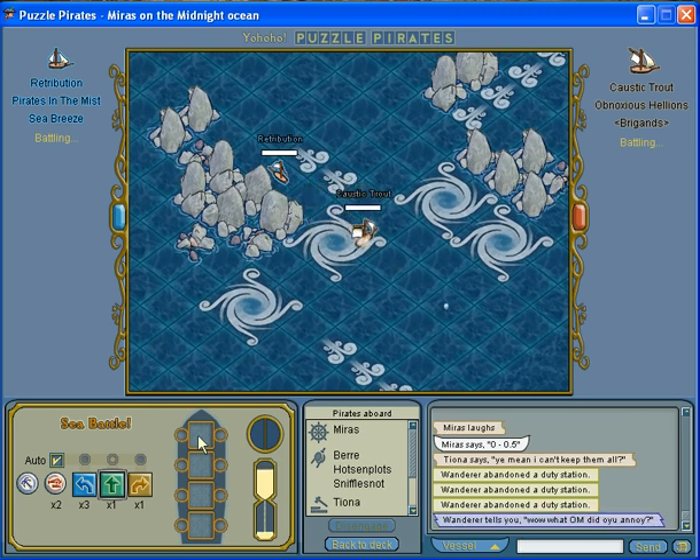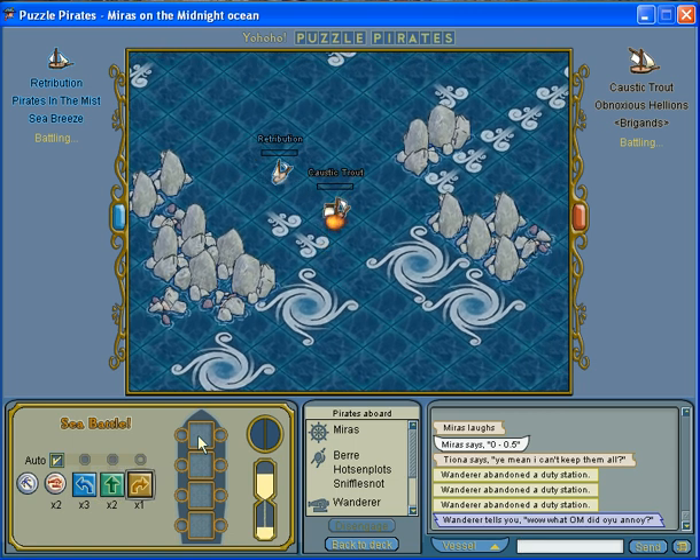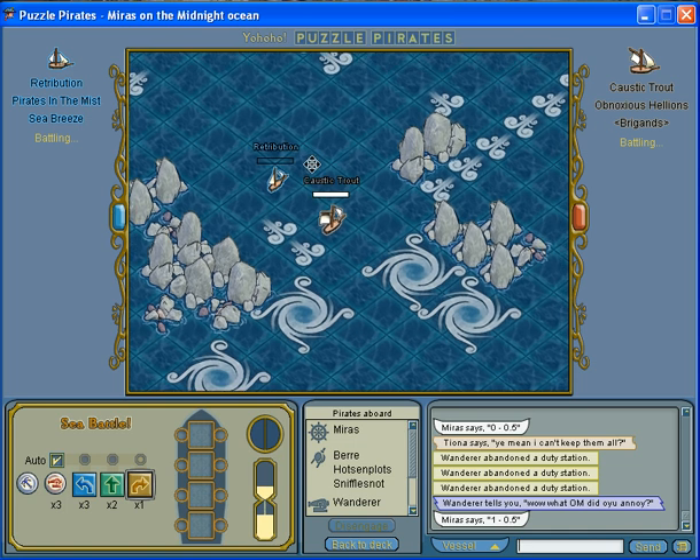The opponent opted for the latter — escaping into the whirlpool to get a better position. And although I missed shooting them on the third move, I did get them on the last. So the score is 1 to 0.5.